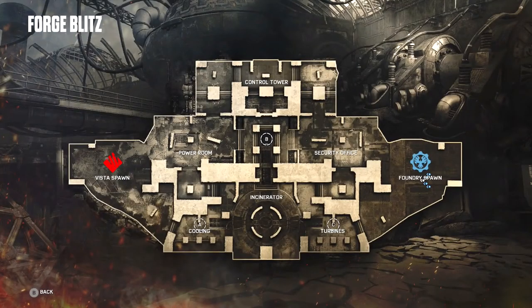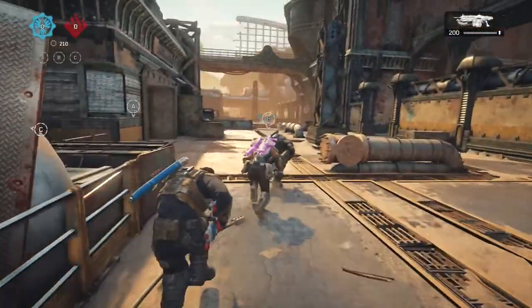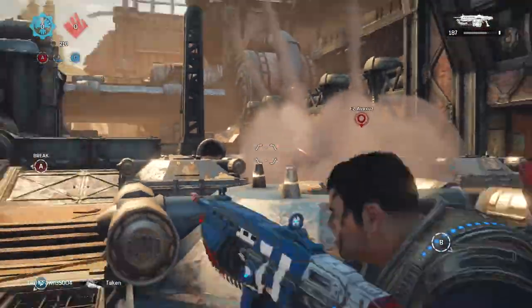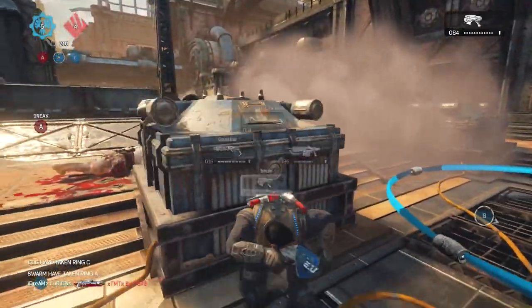In the first half — rounds one through six — you have hills A, B, and C: two home hills and a neutral hill at the top or bottom center of the map. In the second half, rounds seven through thirteen, everything resets: respawn timers go back to 10 seconds, no weapons on the map, and the hills flip from A/B/C to D/E/F. If the neutral hill was at the top middle in the first half, it moves to the bottom center in the second half. It's basically playing two games in a match.